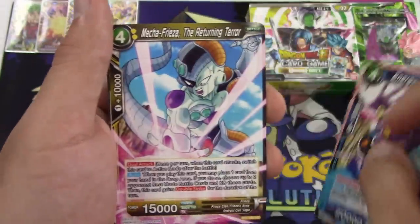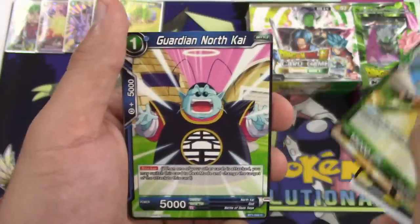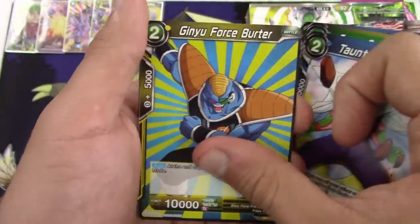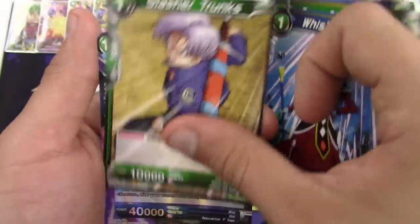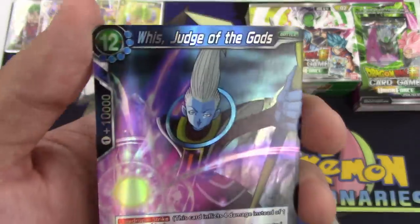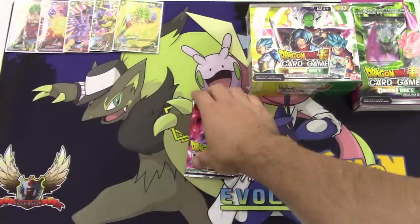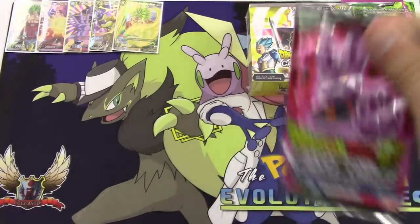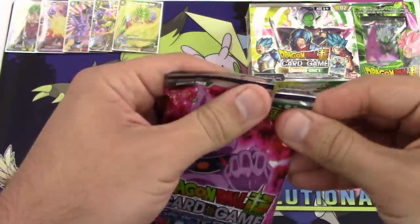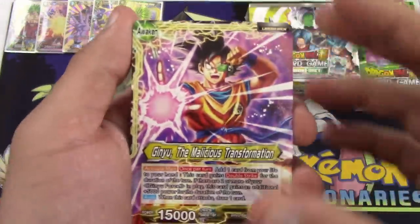We got Aid Vados, Energy Boost Beerus, Mecha Frieza Returning Terror, Senzu Bean, Goldo, Energy Powered Goat Tanks, Guardian North Kai, Taunting Piccolo, Ginyu Force Bride, Whis's Coercion, Slasher Trunks, and Whis the Judge of the Gods. This is the one with Quadruple Strike — but you need 12 energy to bring him out. This card's attack and skill cannot be negated. When you play this card, if your leader is Beerus, after your current turn ends, take another turn. Once you summon, you can win in one turn — that's insane.